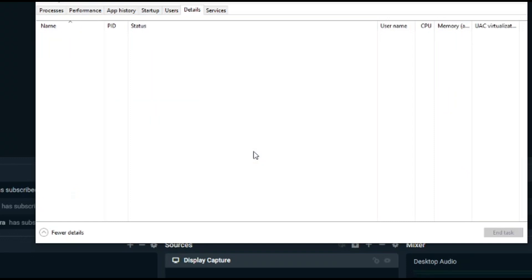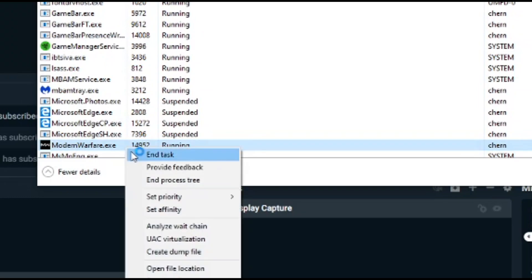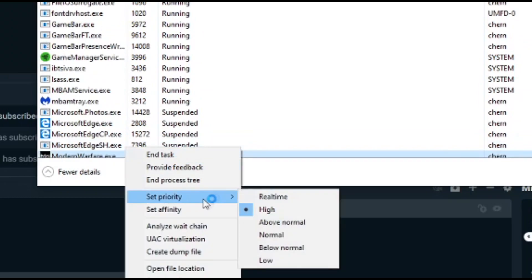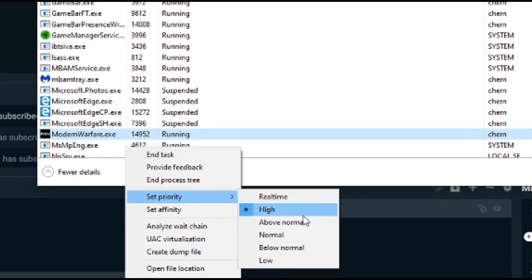Once you click 'Go to Details', right-click on modernwarfare.exe and select 'Set Priority'. Mine is set to High because my system can handle it, but it's normally going to be on Normal. You want to set it to either Above Normal or High — never set it to Real Time, as that's going to be way too intense. Set it to Above Normal or High depending on what your system can handle.